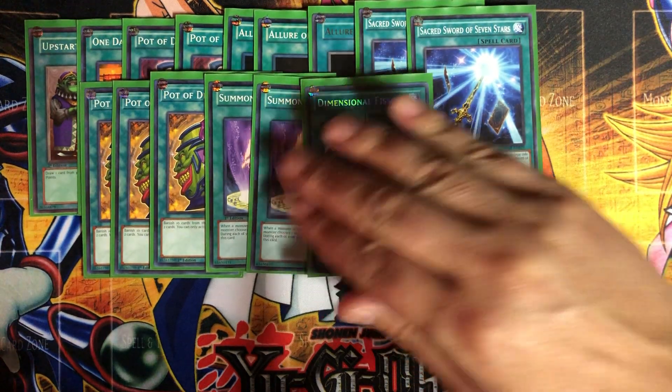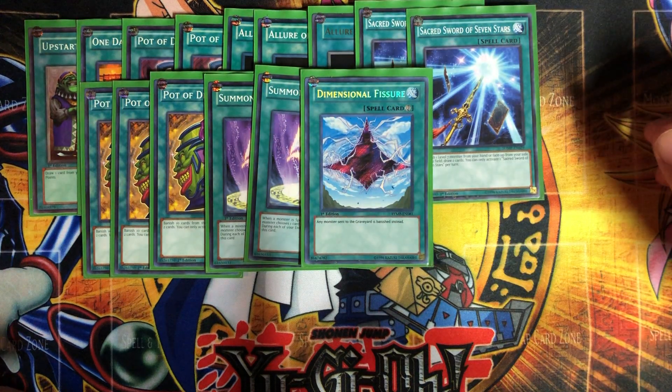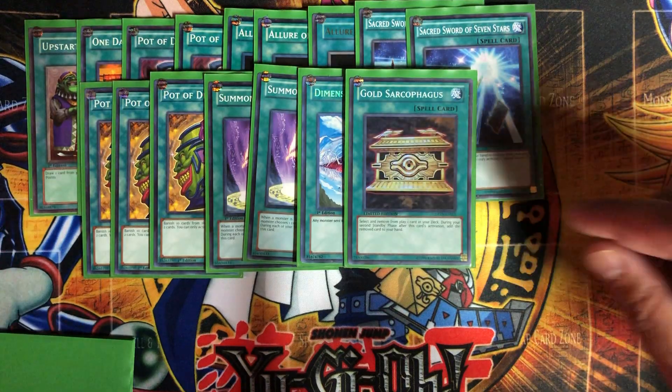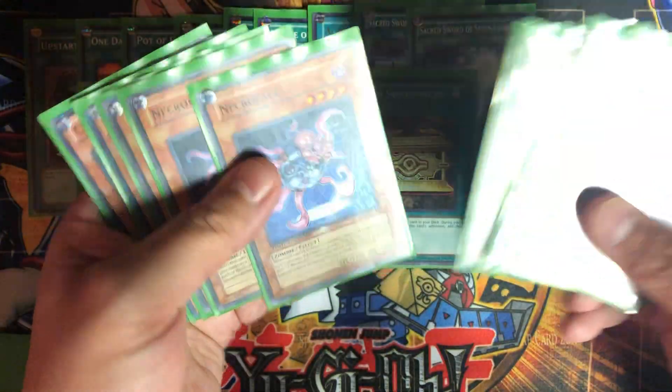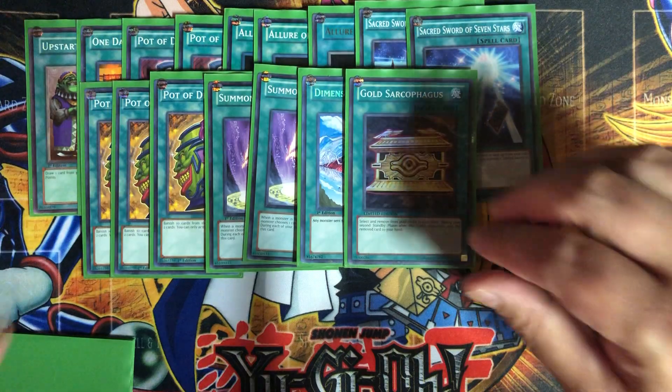We have one Dimensional Fissure — it's at one, so why not play it. Any monster sent to the graveyard is banished instead. And Gold Sarcophagus, which you really need because you want to banish your Necro Face right off the bat, and hopefully chain into more Necro Face banishes — or just use it to get any card banished.